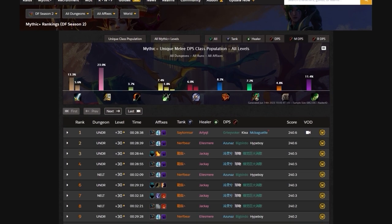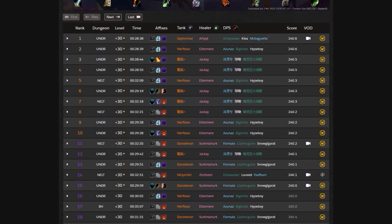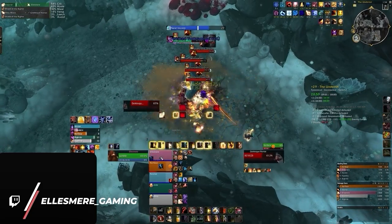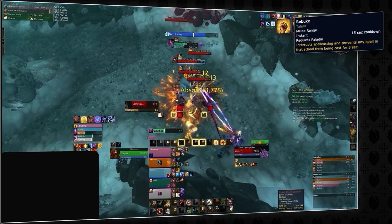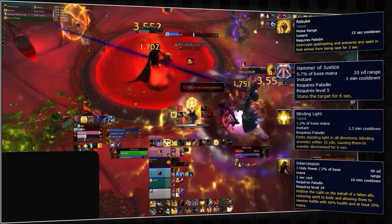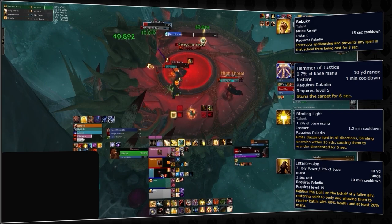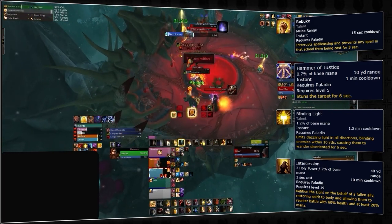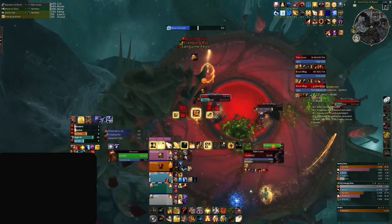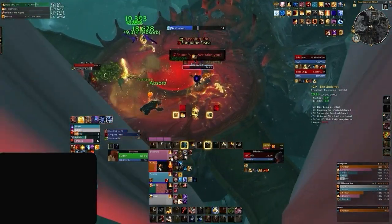If you've spent any time looking at the leaderboards, you might have noticed there is a ton of overlap in group composition — this is no accident. Right now, Holy Paladins are able to provide almost everything in our core category, including a melee interrupt, both single target and AoE stops, and these days even a battle res. They're able to provide all of this tech as a healer, with Bloodlust being their only missing piece. At this point it should be obvious why Holy Paladins are in high demand for higher keys, since they offer tons of value in one complete package.